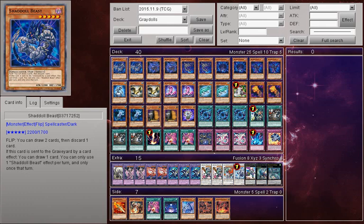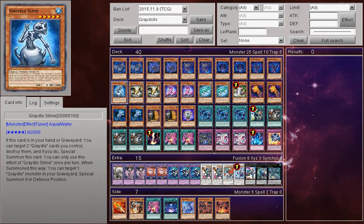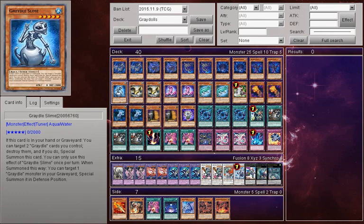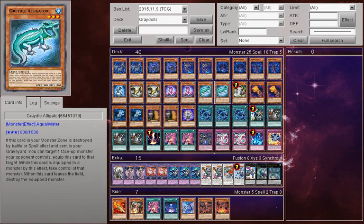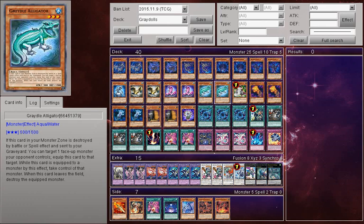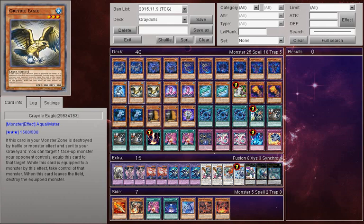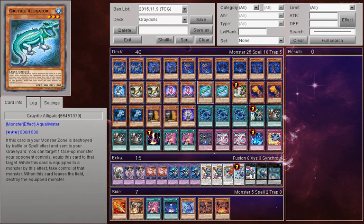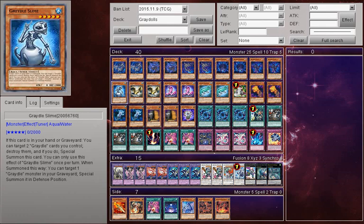For the Gradle lineup, I run one Gradle Slime, two Gradle Eagle, two Cobra, and two Alligator. I run them in this volume because I don't want to be drawing too many Gradles. In the first version I was running triple of each, and that clogged quite a lot — it meant I was too subject to Abyss Dweller and would lose to it. At these quantities it's very good, giving me a lot of versatility without clogging my deck. One Gradle Slime because I do like the combo to bring out Gradle Dragon, and the artwork for Gradle Slime is quite nice as well. It's a parasite archetype, and I've always enjoyed parasitic archetypes.